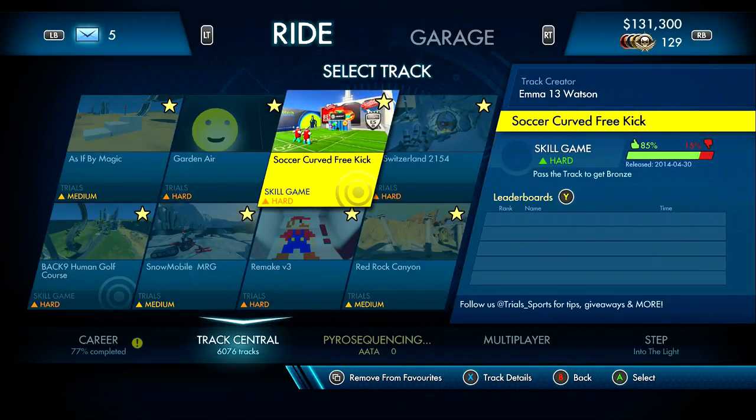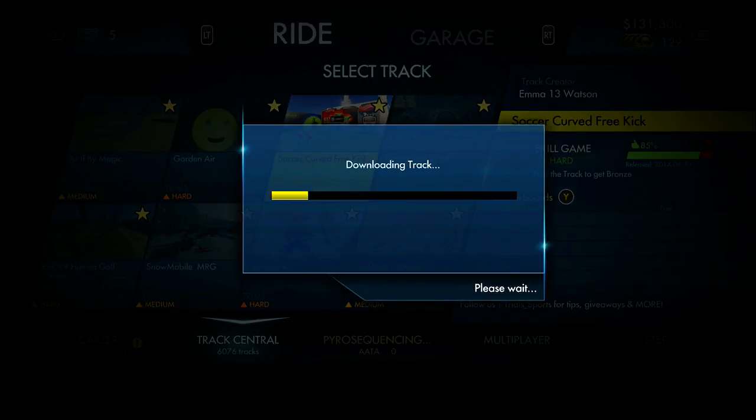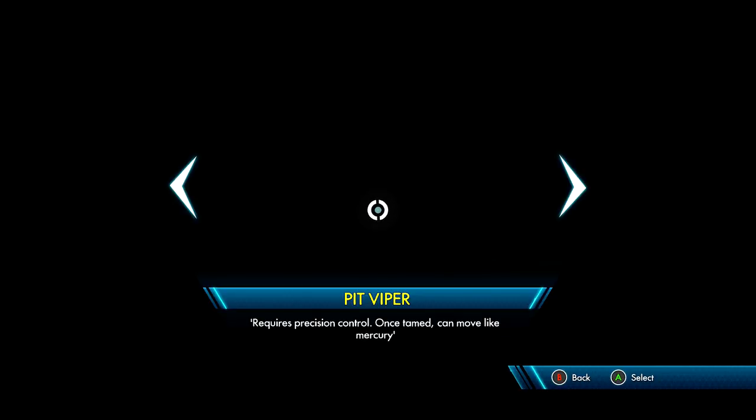Right, let's chill out and play a skill game. We're going to play Soccer Curve Free Kick because that's what you guys asked me to play in the comments. I guess it's going to be like the penalty, but obviously they're going to have, by the looks of it, a wall and a goalkeeper. I've got to try and curl it round that wall. This is not going to happen, is it?